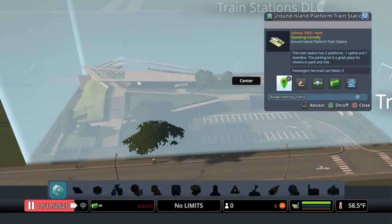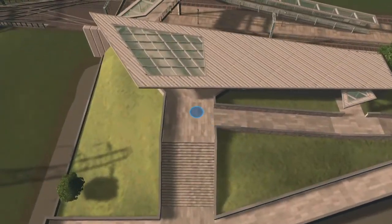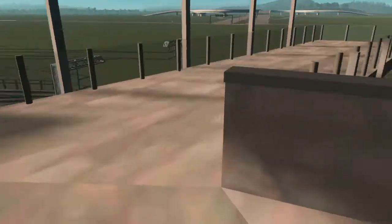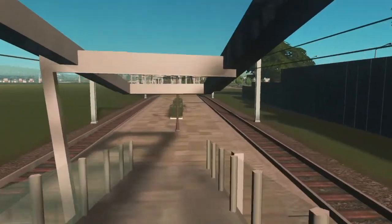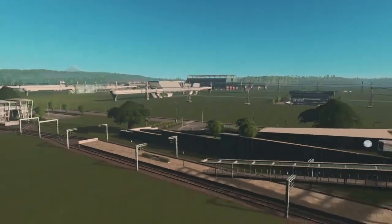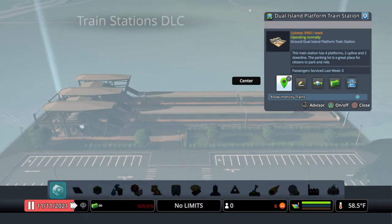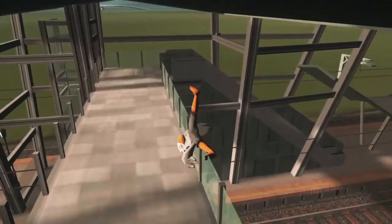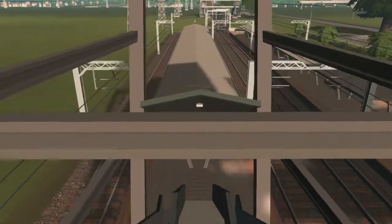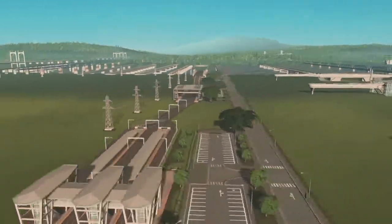Next up we have the Ground Island Platform Train Station — you can walk up the stairs here. Coming up to the platform, you can access both trains, which is very nice. Next up we have the Ground Dual Island Platform Train Station — you can also access this from the ground, walk up the stairs, and go down to either platform. It's nice that you actually get to walk through these and see all the detail.